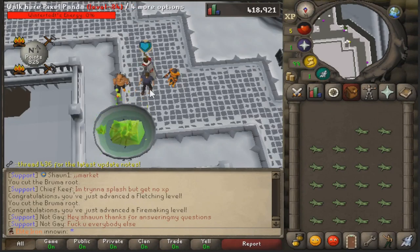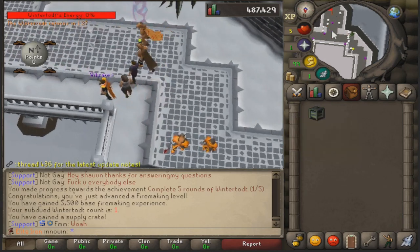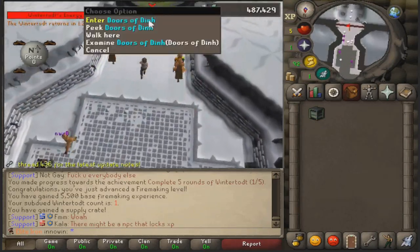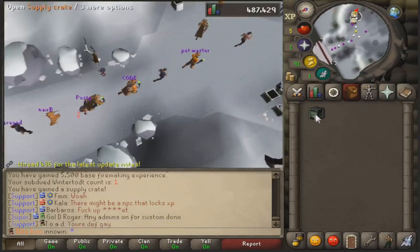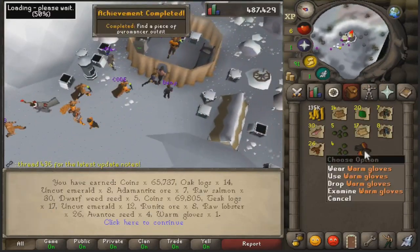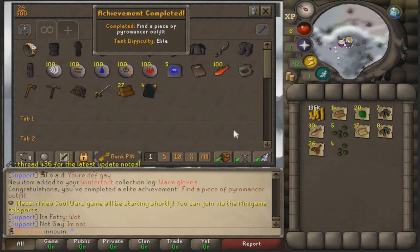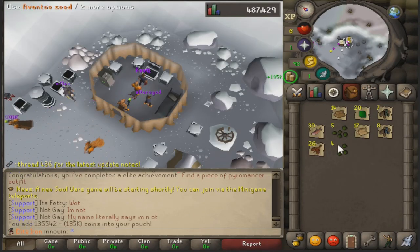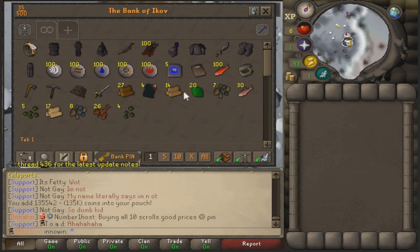Looks like the game's about to end - 1% down to zero, I'm just bringing in my extra stuff. So I'm getting a supply crate. You can open this and you have a chance of getting the pyro outfit, which is bonus Firemaking XP, or a dragon axe or a tome of fire - but mainly supplies. First crate and I get a piece! On my other account I'm at 93 Firemaking and only have two pieces. You get a bunch of cash and supplies like herblore, Woodcutting, Firemaking, crafting - all that. So it's a pretty solid early game activity.